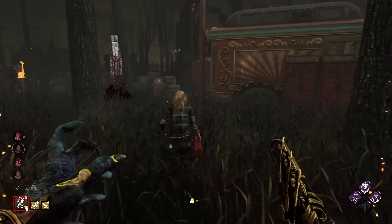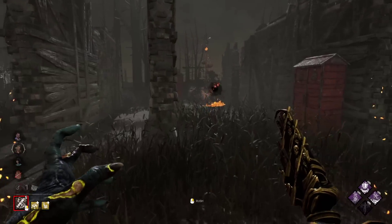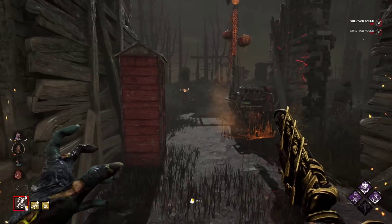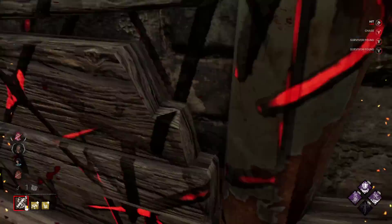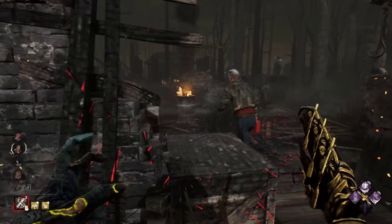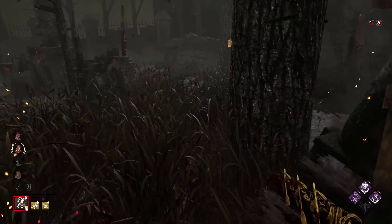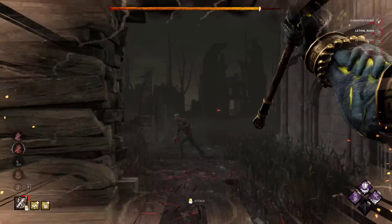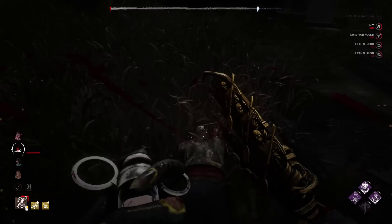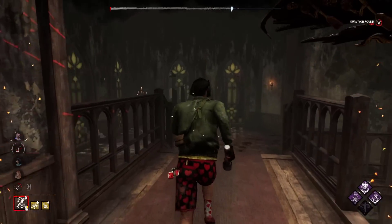If they ever find a fix to have custom power animations, I think it would be amazing for the skin to have green particle effects instead of the orange of the Blight. They could also change his animations so it looks like he is rowing instead of dashing when using his power. All of these changes would make it feel as if you're playing a completely different character, which I think should be the point when making ultra-rare or legendary outfits.